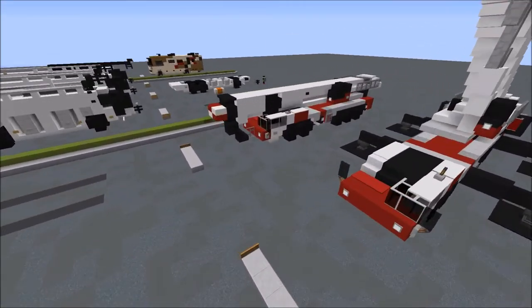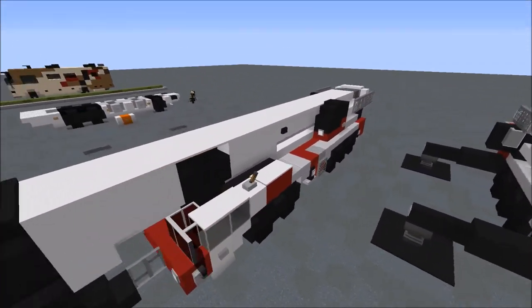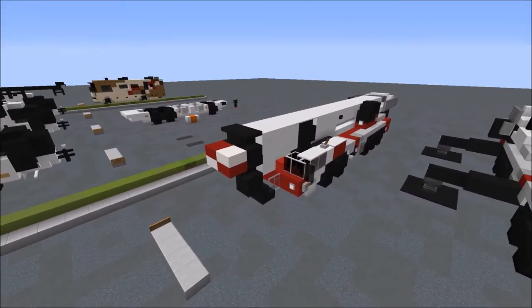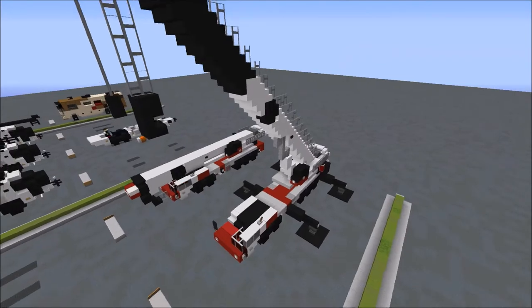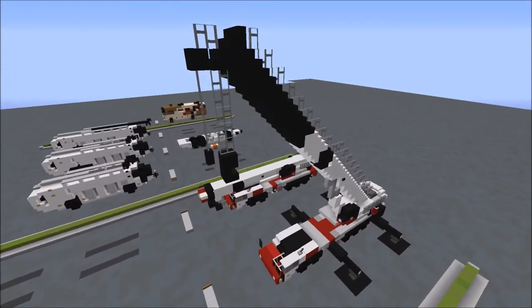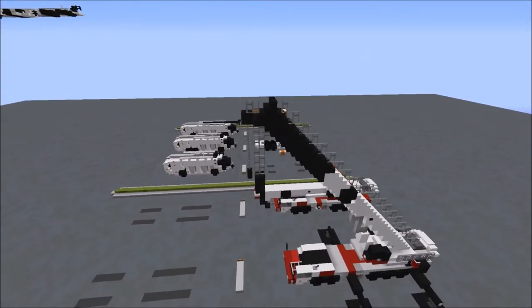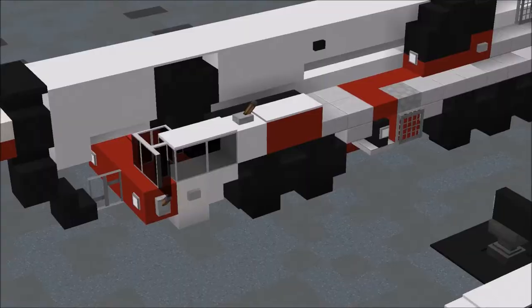As you're figuring out where you want to put the crane, keep in mind that the transit version is 23 blocks long, 4 blocks wide, and 5 blocks tall. As for the deployed version, the boom can stand pretty far — it really depends on how you'd like to build it — but the version we have here is 24 blocks tall. With that, let's get going on the base.